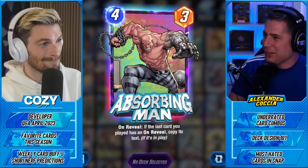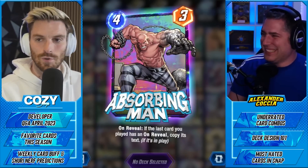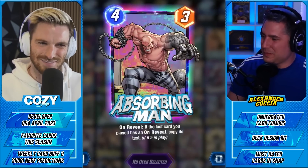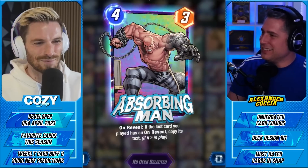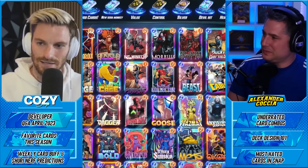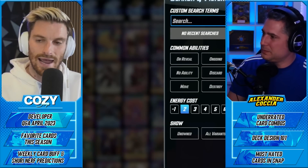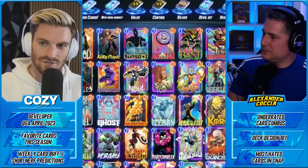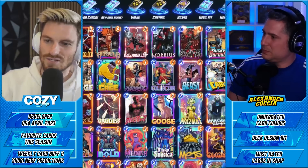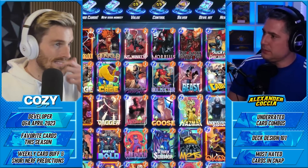Absorbing Man really has fascinating combo potential if you want to be creative. There are some weird interactions and crazy on-reveal effects you can repeat twice. The last one I have is in the bounce faction — bouncing and moving. Kicking back an Iron Fist to your hand and using it for free, then playing Iron Fist with Dagger, just feels really good. You're getting a lot of power without a lot of commitment.